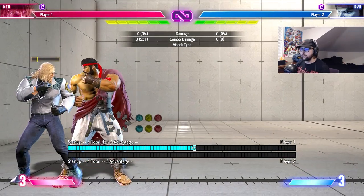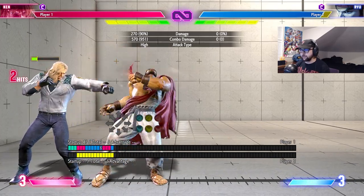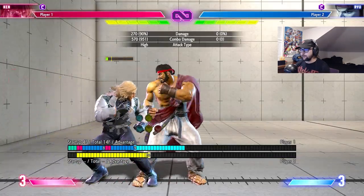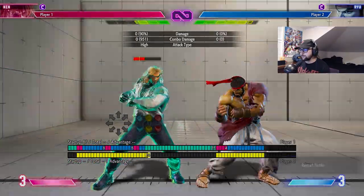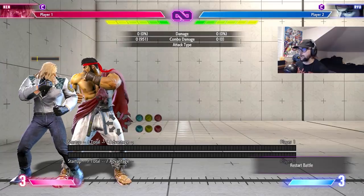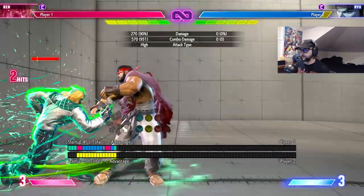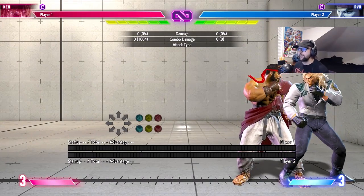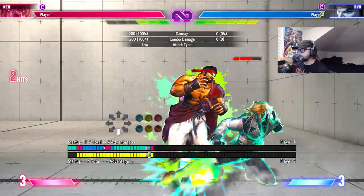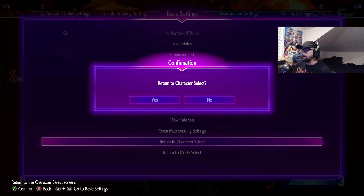There's one combo I started learning not too long ago — in the corner you can do standing punches or crouching punches and then go into a drive rush. Let me try switching sides; right side has always been my better side. I think I have proven my point that it has been a while since I played Street Fighter 6.